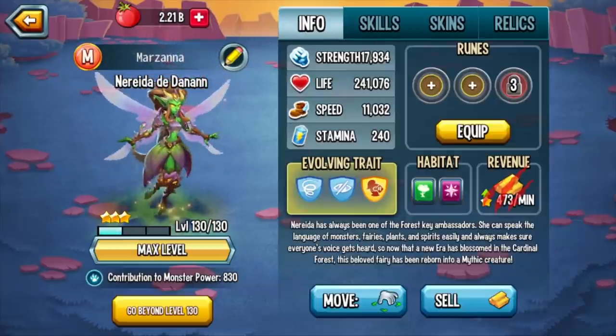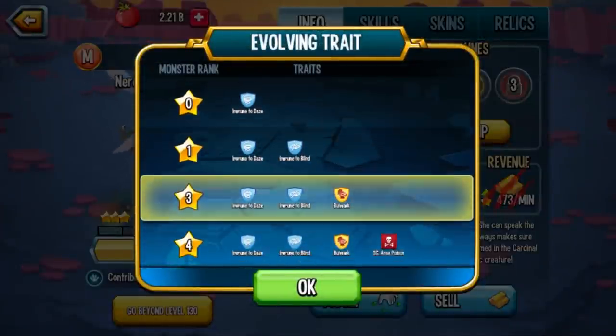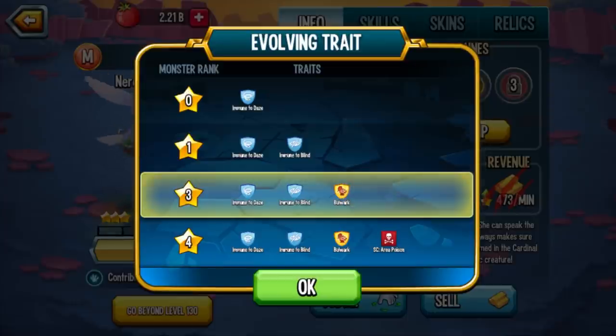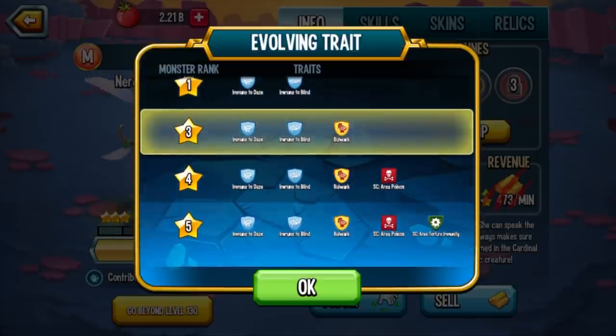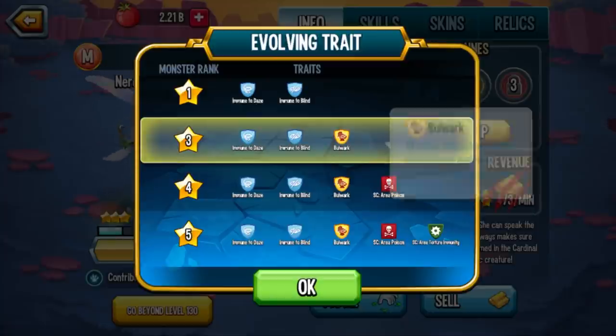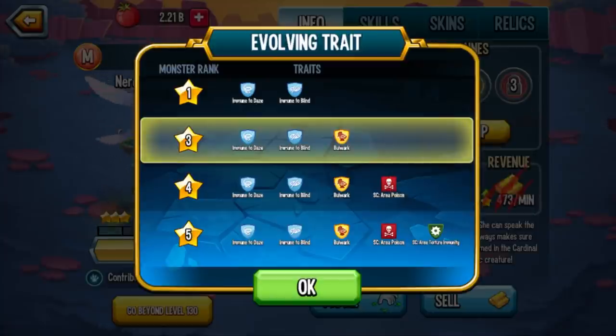Looking at her evolving trait — she actually has five traits. I'll be honest, immune to daze and immune to blind I'm not a big fan of. She's more of a supportive monster with cleansing skills and healing too. It doesn't really matter if she's blind or dazed when you're doing a skill that helps your allies. If accuracy reduction would have prevented you from landing a cleanse, then it'd be useful, but honestly her rank zero and rank one traits are almost irrelevant to me. At rank 3 she gets Bulwark — this is where things get really good.